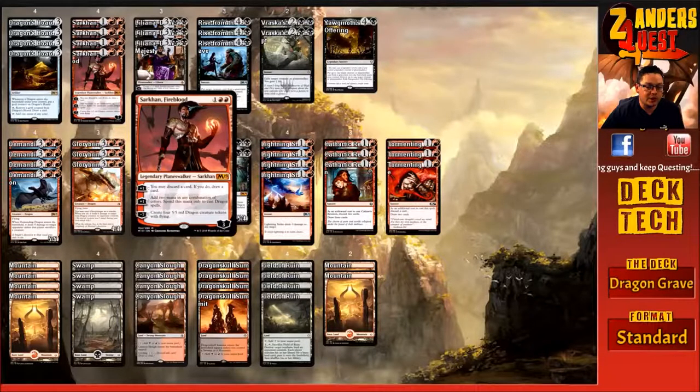We're running a four-of Sarkhan Fireblood, which costs three mana — one and two red — a three-loyalty Planeswalker. He's got two plus-one abilities. His first plus-one is: you may discard a card; if you do, draw a card — so looting. His second plus-one ability is: add two mana in any combination of colors and spend this mana only to cast dragon spells. This allows us to play six-mana dragons on turn four, and the looting ability we take full advantage of in this deck.